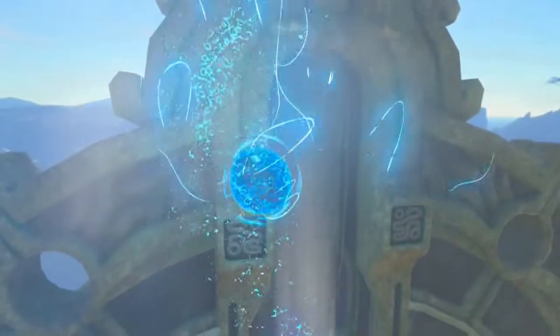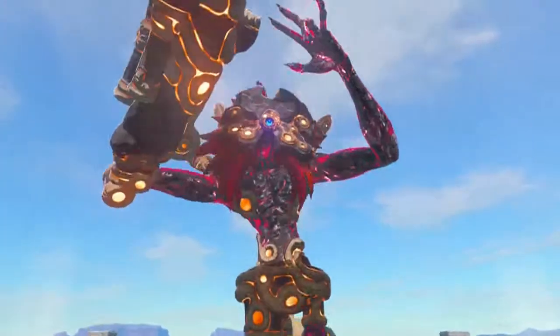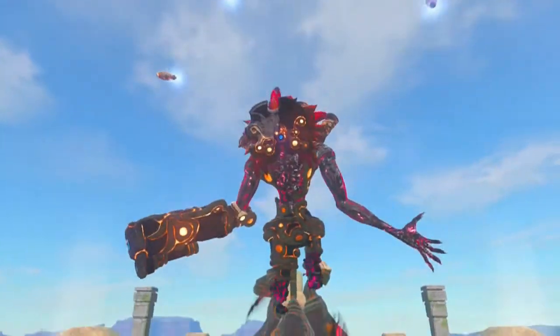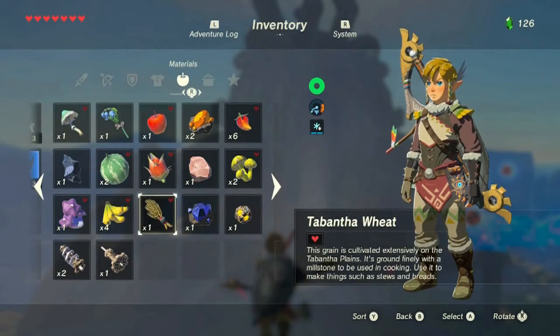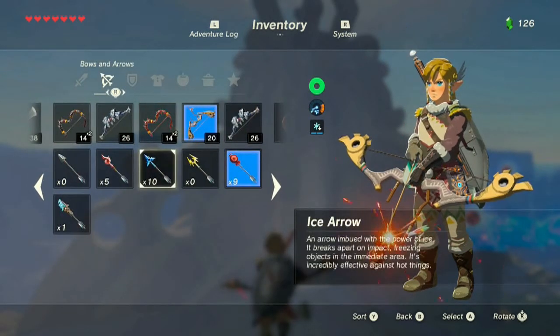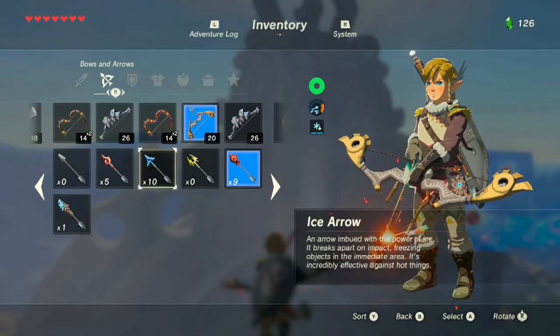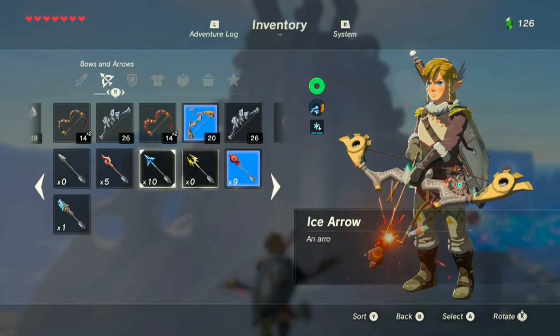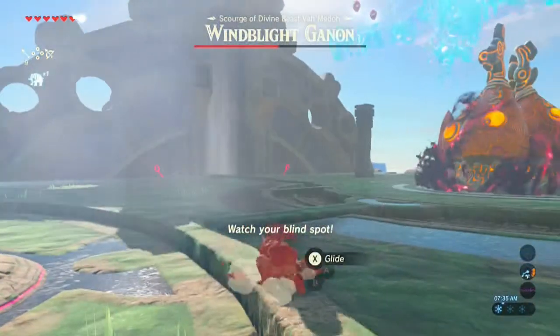Time for phase two. Wind Blight Cannon will regularly summon four small satellites that orbit its body. You can turn all four with arrows. But how am I doing on arrows? I got no regular ones left — five fire, ten ice, no shock, nine bombs left. We'll have to keep the bombs and bomb arrows in play until we run out.